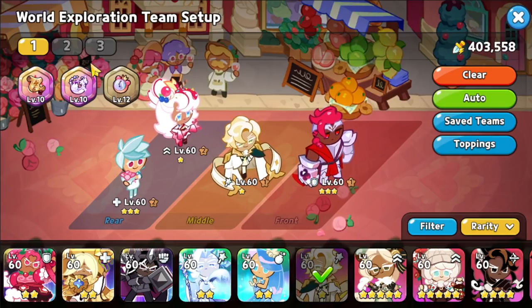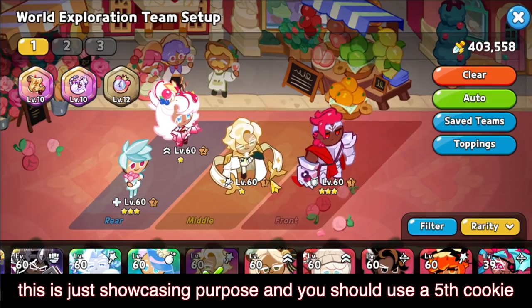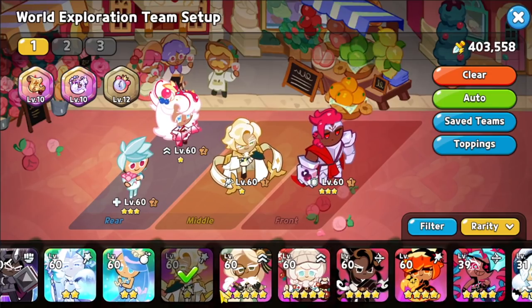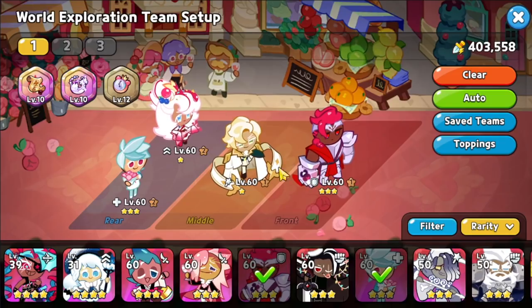Just in case your Clouded Cream does die, having a Feather is going to be good insurance. If you guys do want to put in a fifth Cookie, I would recommend either putting in someone like Eclair — that's going to be the best. But you can really have anybody: Pumpkin, Cotton, Sorbet, or anyone like that. Just make sure that Clouded Cream is going to be the highest attack Cookie on your team.